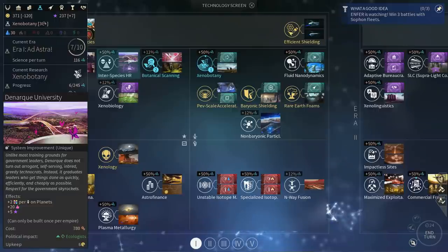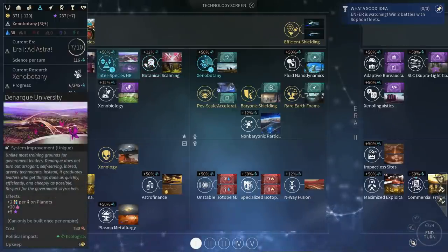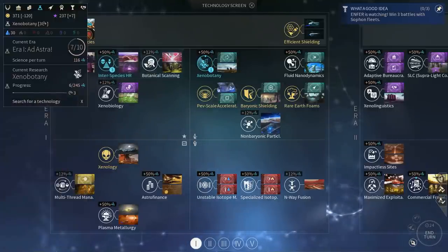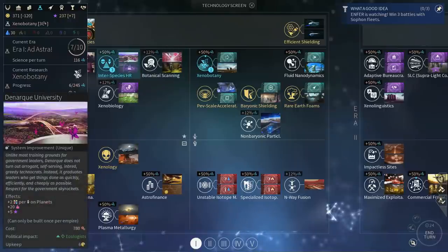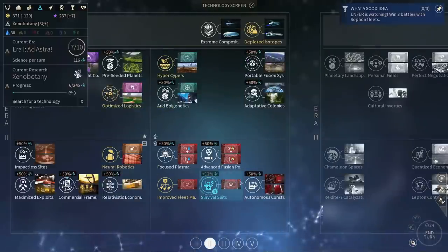I could go for the university — that would be a much better thing to grab actually. Because first of all it gives access to support for another ideological party, and secondly it gives me a lot of extra bonuses on my second system and extra approval as well. Sure, I can only make it in one system, but the bonuses are well worth the price. Let's grab that.